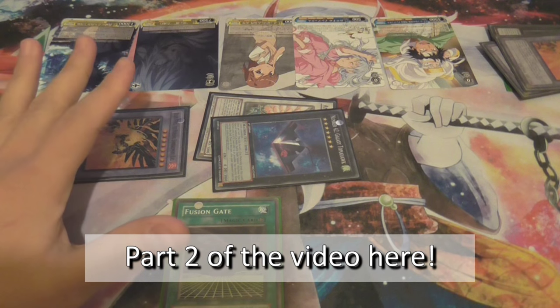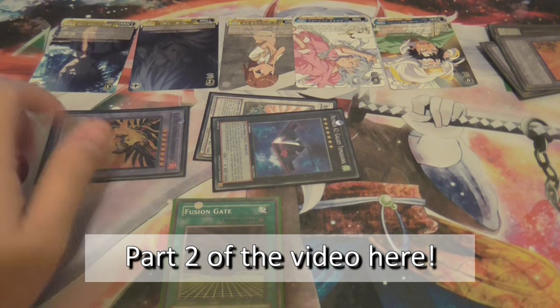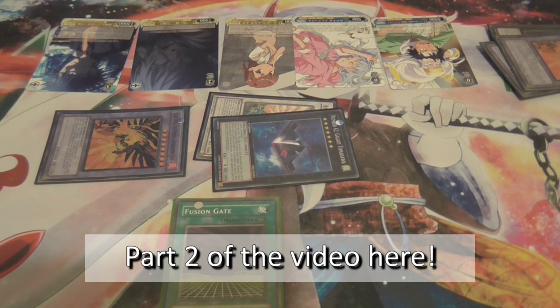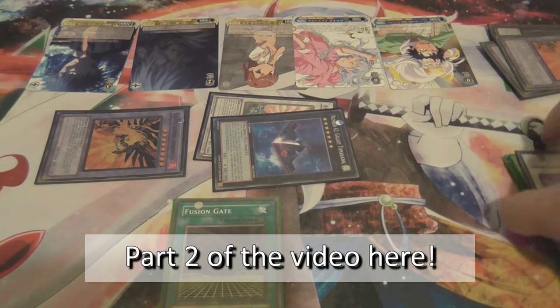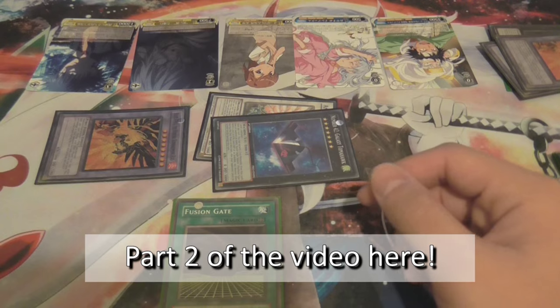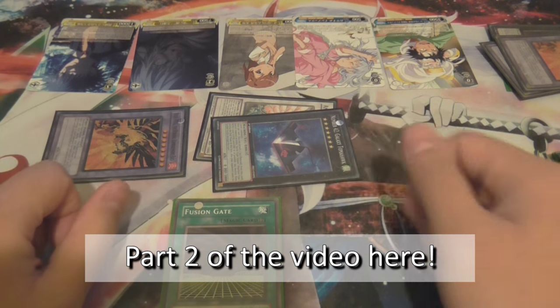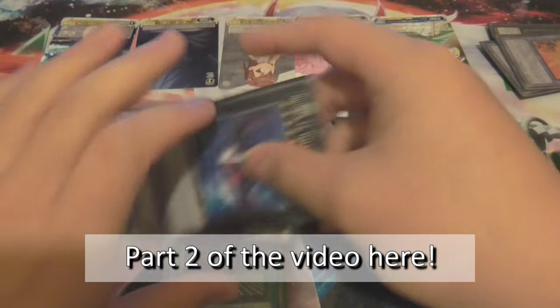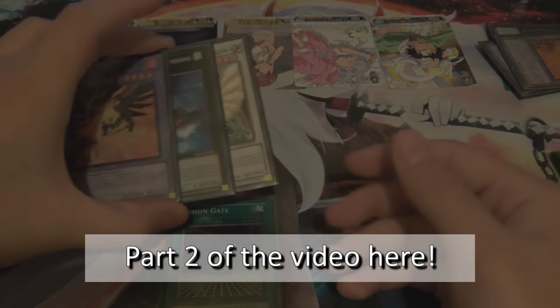Remember the steps from the Atom when the field spell is set up - it's all the same combination. The only difference is you can do Gusto Gryphon or Zephyrus first. Now I will show you all the hand combinations that you can open with, and I'll get it to the point where you have Atom and the field spell set up. So yeah, let's go.